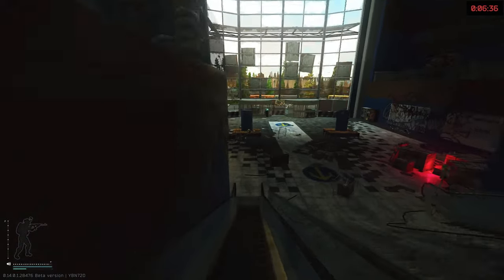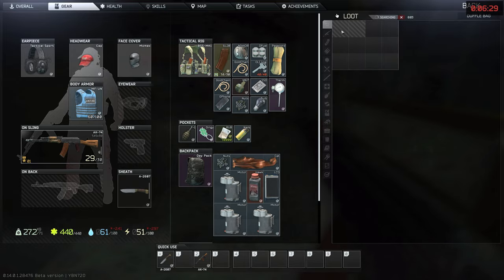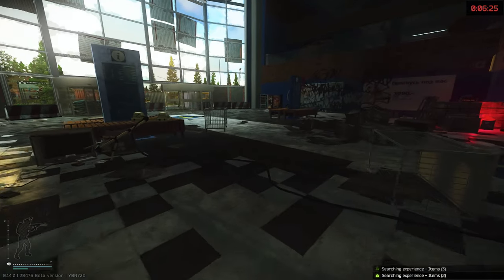Also check the two duffels — the one down near the pharmacy on the left, and the one at the information sign at the front.